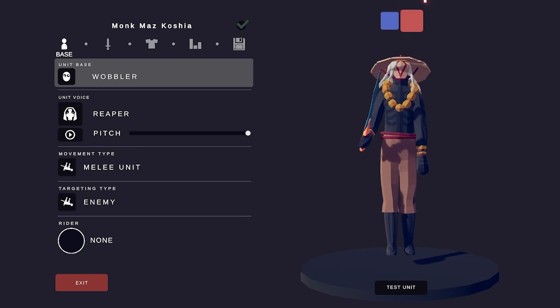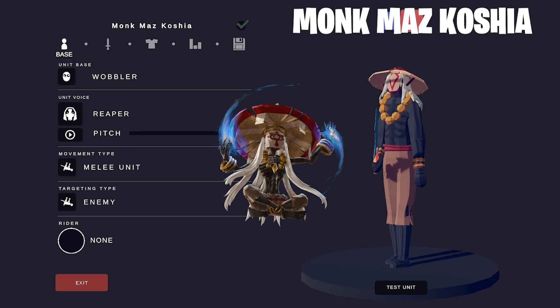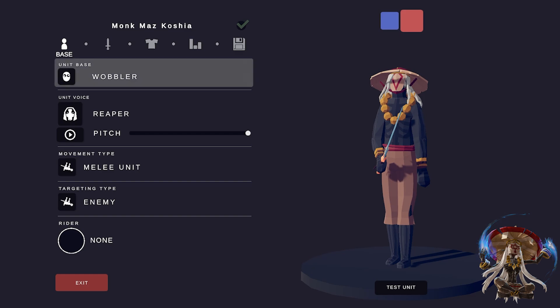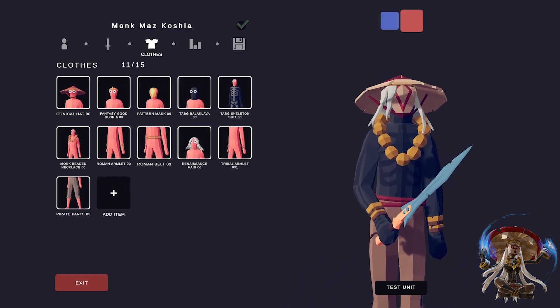This is the first version I made — the smaller version. I gave Monk Maz Koshia the Reaper voice and made the pitch the highest I can get, because Monk Maz Koshia has this ominous tone. But I didn't want to make it too deep, because it sounds like some of my scarier, darker units.